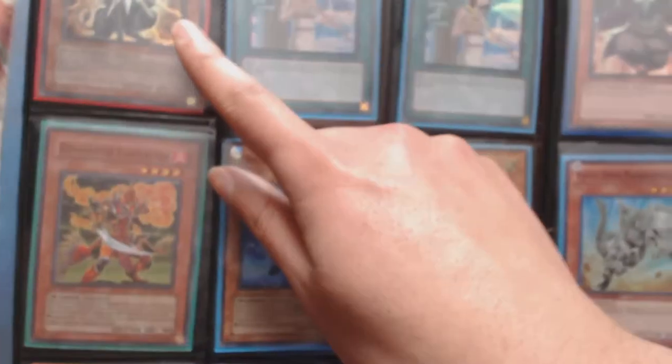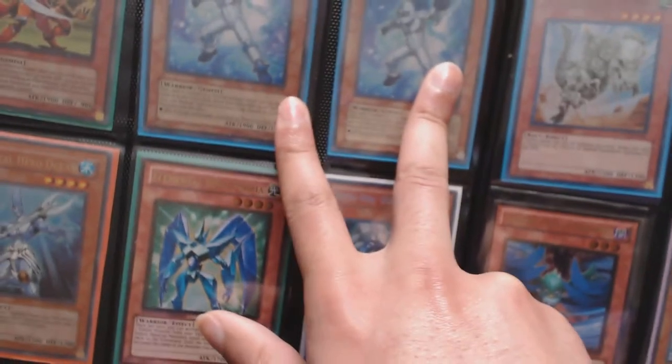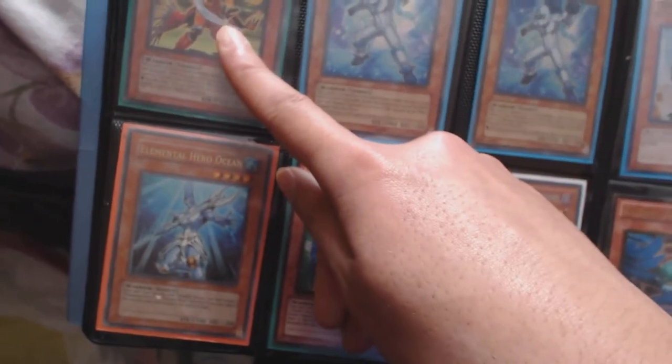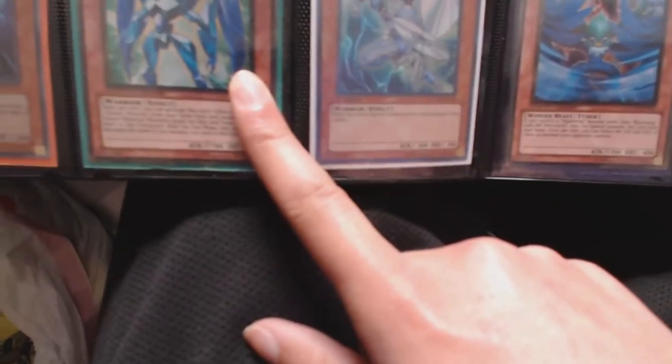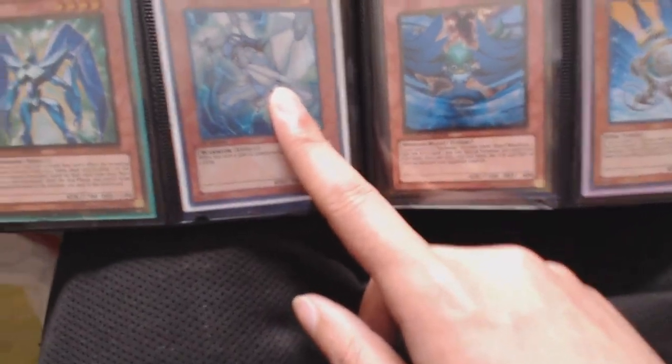Two secret Forbidden Lance, two secret Elemental Hero Neos Alius, one super Evocator Chevalier, one ultra Elemental Hero Ocean, one gold Elemental Hero Prisma, one secret Destiny Hero Disk Commander.